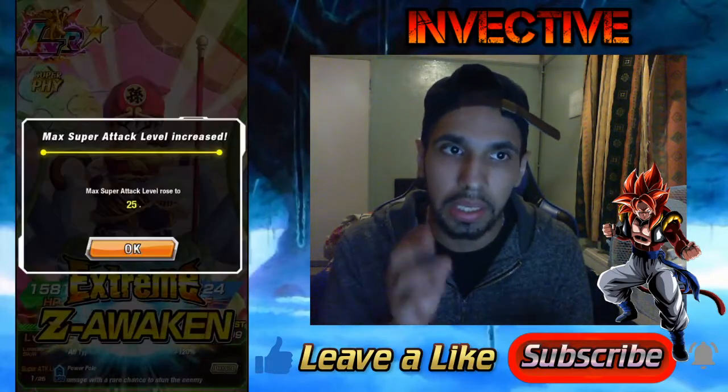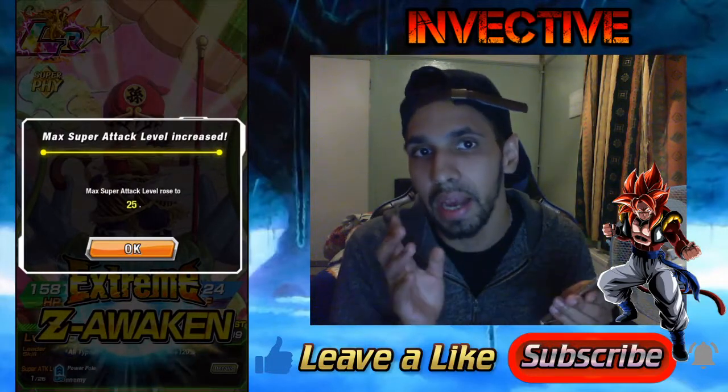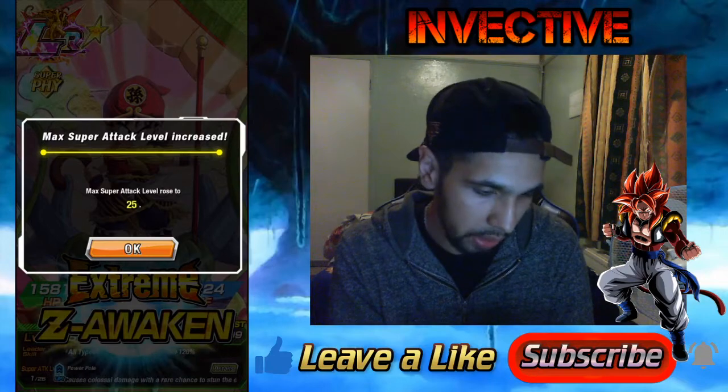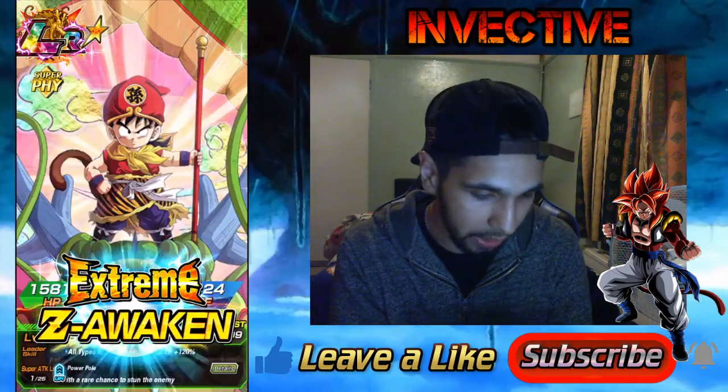A fully Extreme Z-Awakened LR doesn't actually increase the level. What it does instead is increase the leader skill, the passive, and the super attack. The super attack level also gets boosted up to 25.